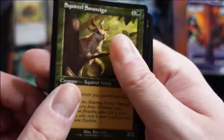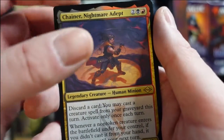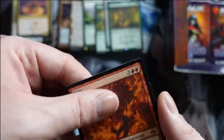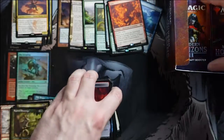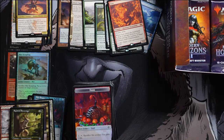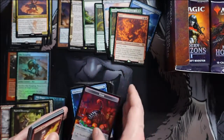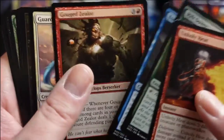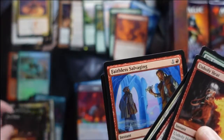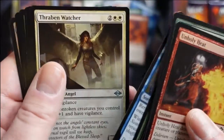We get a Squirrel Sovereign in old border — very nice. Chainer, Nightmare Adept is a reprint — an expensive card that is awesome in unlimited. The rare is Fury! So we've hit three of the five incarnation cycle — probably the three least expensive of the five — but I ain't gonna complain. That's a lot of incarnations: four mythics total and three of them have been incarnations. The hits can keep on coming.